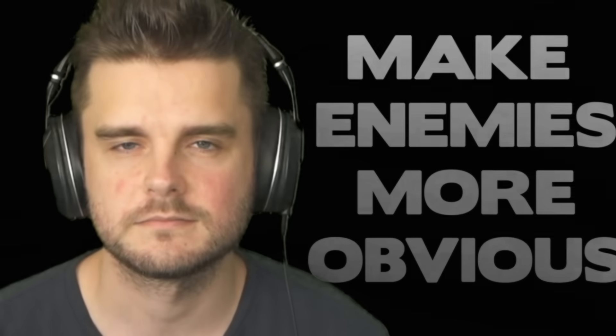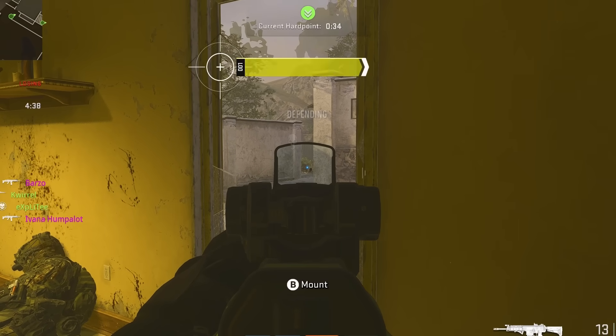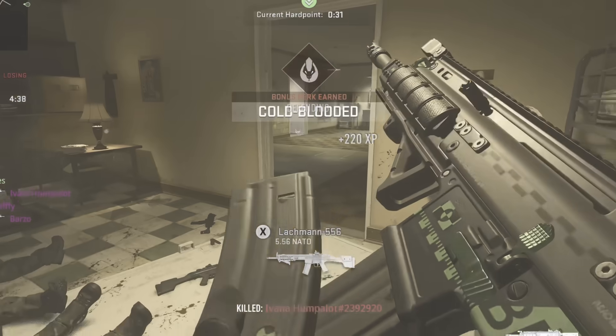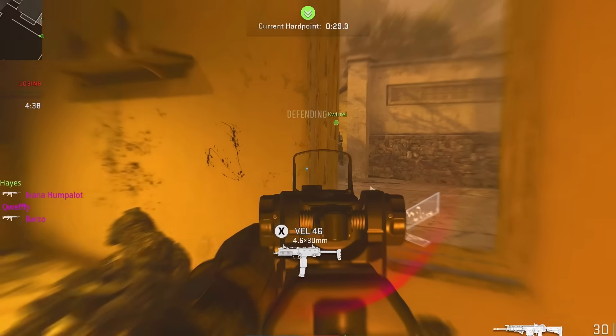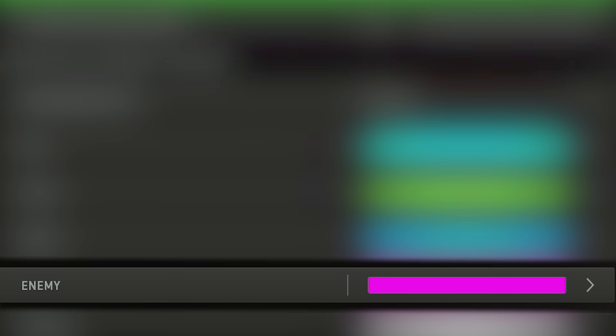My next tip will instantly allow you to spot enemies so much easier, especially if there are explosions or other effects going off, because enemies will just stand out so much more clearly. That's by changing the enemy player indicator within your settings.